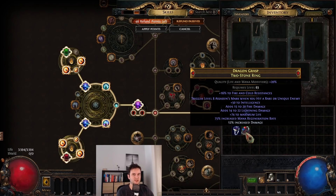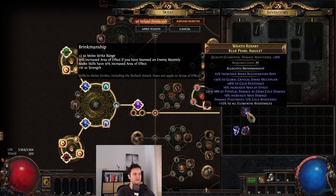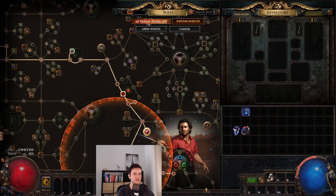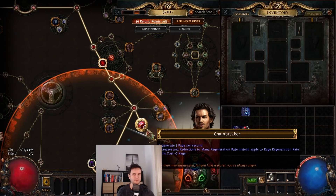Other than that, go for as much life as possible. The most important mod is mana regen. Be careful when going for mana regen that you are reaching a breakpoint with Chainbreaker. I'm not really sure what the perfect breakpoint for this build is yet — I probably want to get elemental res elsewhere and go for even more mana regen.